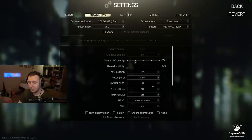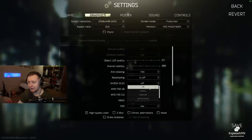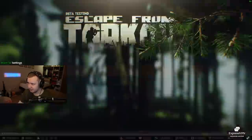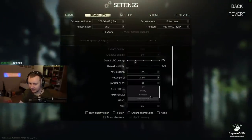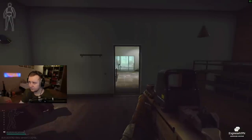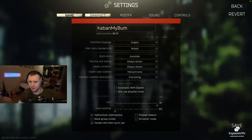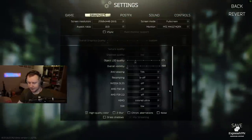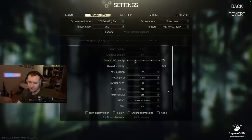DLSS upscales the image from a lower resolution to your resolution, reducing the work of your GPU. If you have a weaker GPU but want to play on higher resolution, this will improve your frames a little. For me, testing it right now — we're getting 65 FPS with and without DLSS, so it doesn't make much difference since I have a good GPU and am CPU bottlenecked. The same applies to AMD FSR — it works the same as Nvidia DLSS using AI technology to upscale your game, but you can use it on both Nvidia and AMD GPUs.